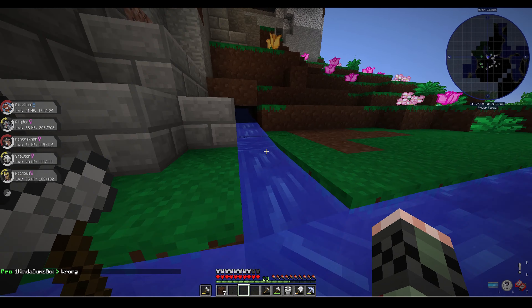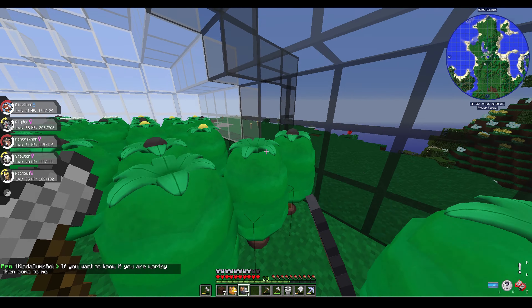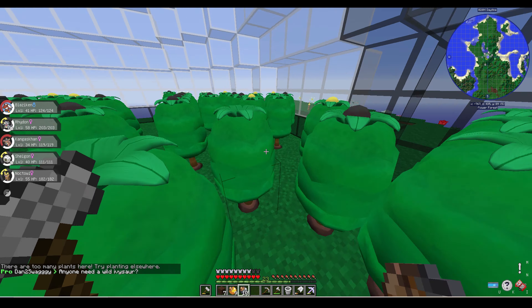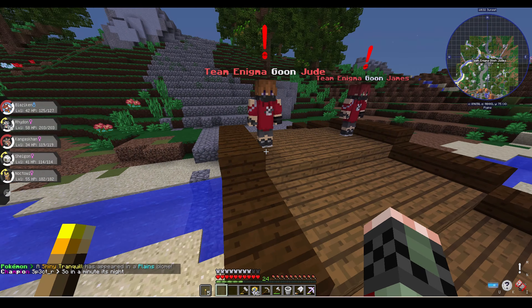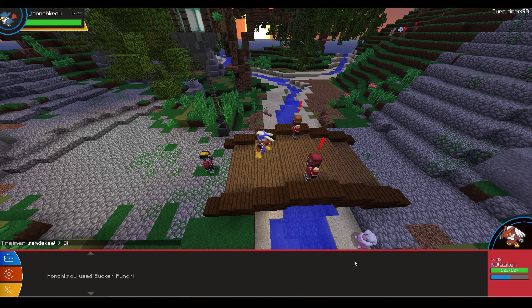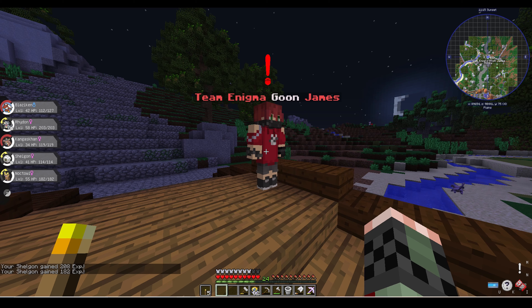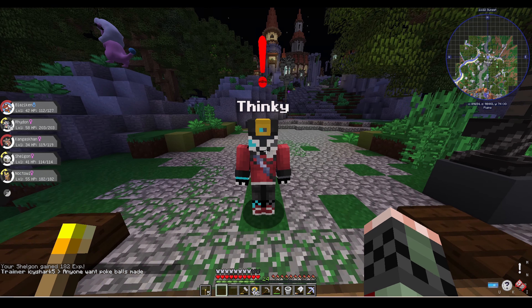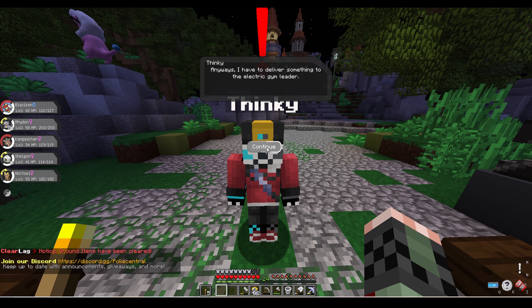On day 44, all of my Apricorn trees were completely grown, so I decided to harvest them all and get some Apricorns cooking up. Then I left spawn again and finally took on these Team Enigma Trainers, who were actually really easy to fight — I probably should have done this sooner. After taking them down with ease, I talked to Thinky again and he told me that there are a bunch of gyms on the server, and if I beat them and came back to him he'd give me a reward.